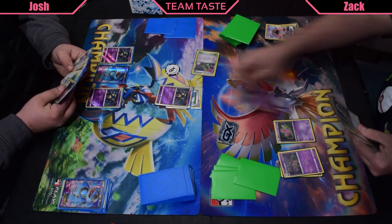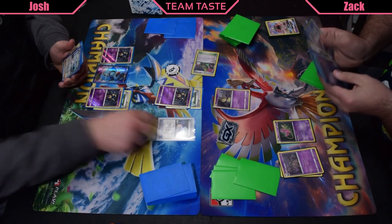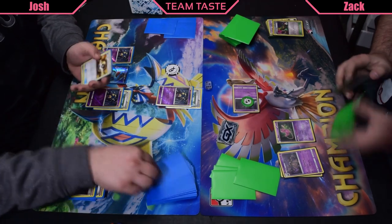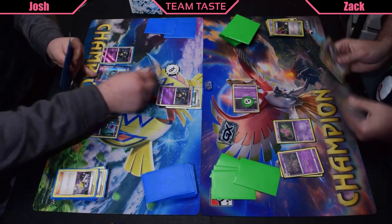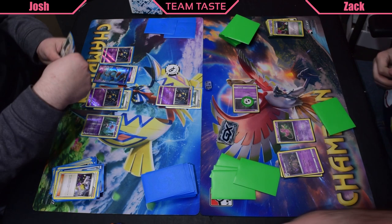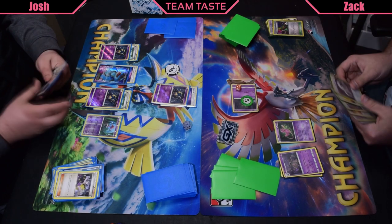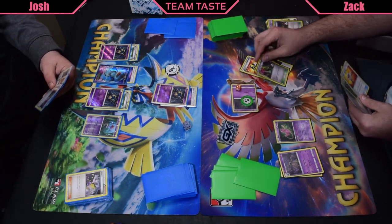Zach wants to promote the Mew because of Free Retreat, but that would just get knocked out, so he's gonna promote the Mimikyu. Josh also starts his turn with an extra two cards from Prizes from the Lele, which is nice. Josh can find a Laser, flips Heads on the Sleep Flip, gonna Blow Away the Dimension Valley, and Sycamore. Also, this video's a little bit faster than normal — let me know what you guys think. Josh does find the Seismitoad, puts a Poison Barb on it, but does not find the Double Colorless, so he puts up a Seviper, puts a Poison Barb on it, and passes. Sleep Flip — Zach flips Tails, so that Mimikyu's gonna stay asleep.